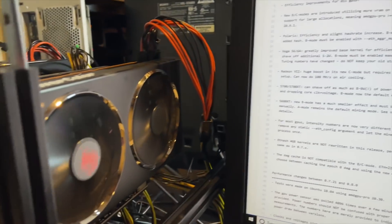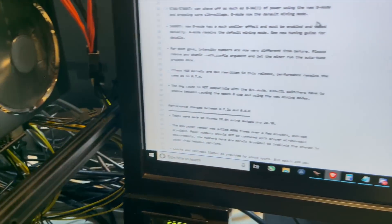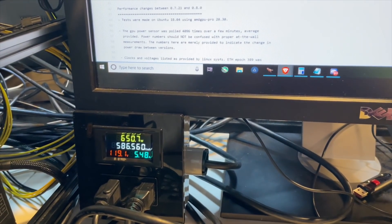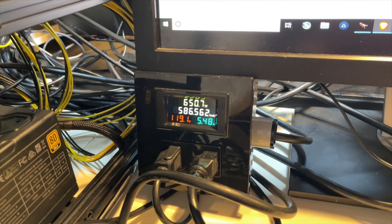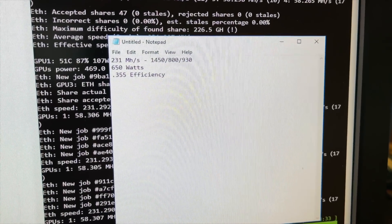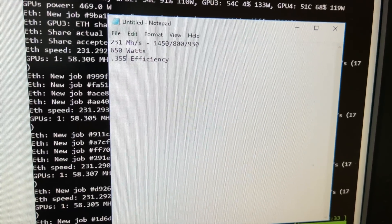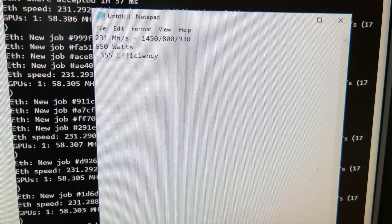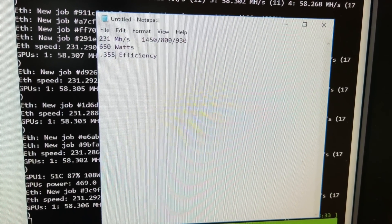I'll probably have to switch up my overclocks a little bit, which took me quite a while to get settled, so I'm not excited about it. But if I can save a little bit on efficiency, then it's absolutely going to be worth it. I thought we'd first take notes of the efficiency of this four-card rig. So we're at 231 mega hash, running 650 watts at the wall, which gives me a 0.355 efficiency — that's our number to beat.